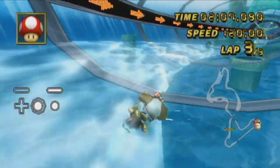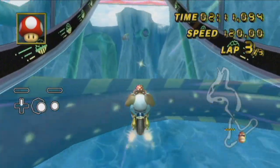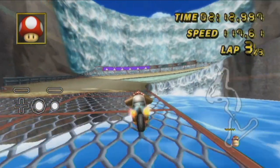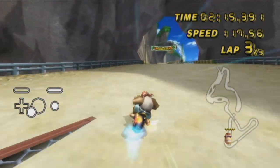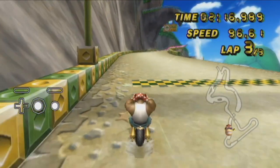With Koopa Cape, there's a better shortcut strategy the world record could use at the end of lap 3. The current method is to first hit the edge of this pipe, wheelie after exiting the pipe, turn, use a mushroom right before going into the waterfall, and then release a mini turbo once the mushroom boost wears off.